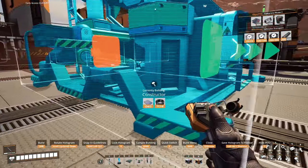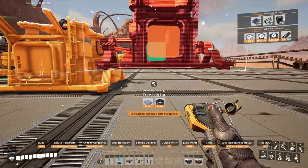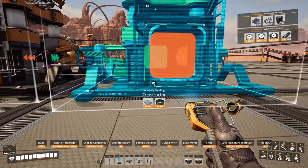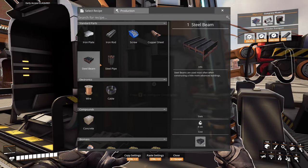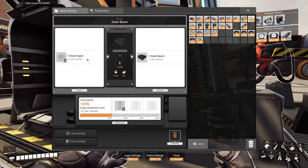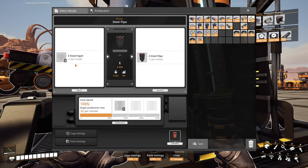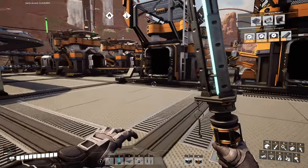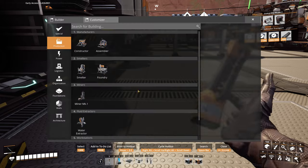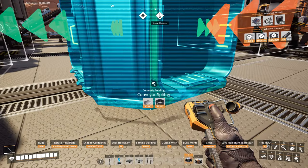Let's get a constructor here. Now if I tell this guy to make steel beams, you want 60 in and you're going to give me 15 out. And if I do steel pipes, you want 30 in and you're going to give me 20 out. Neither one of these guys is going to be happy because they're not getting what they want. So instead let's put a splitter in.